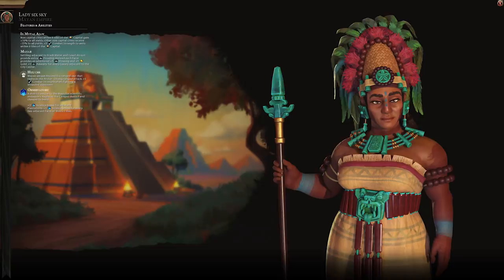Lady Six Sky is a fairly unique leader in Civilization VI because she has some benefits that push her towards playing a tall playstyle rather than a wide one. Wide means you have a lot of cities but each individual city has fairly low population and isn't built up much. Playing tall means you have a smaller number of cities with much higher population. Lady Six Sky is actually capable of playing tall, which is generally not the case with a lot of other civs in Civ VI.